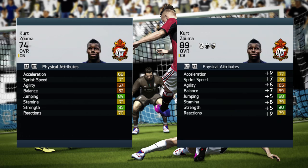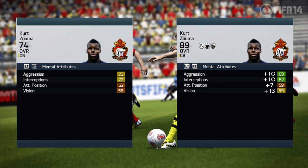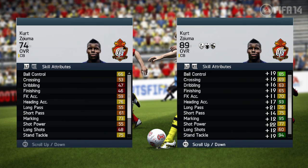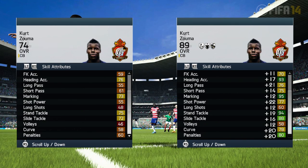Starting with his pace — he has great pace for a center back. He has 88 jumping, which means he can get up high for headers, and 90 strength, so no one wants to mess with Zouma. He has 83 aggression and 85 interceptions, which makes him the perfect center back physically. In skill attributes, he is also perfect: 95 marking, 94 stand tackle, and 88 slide tackle.